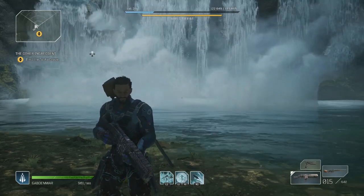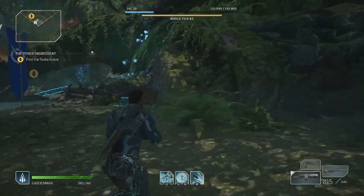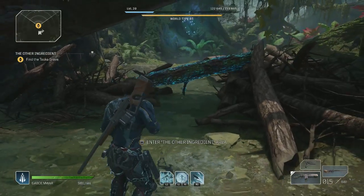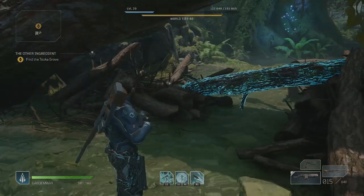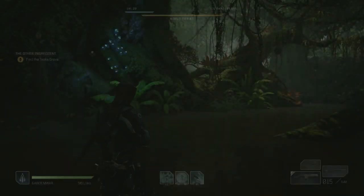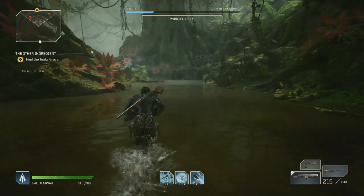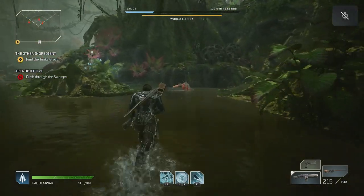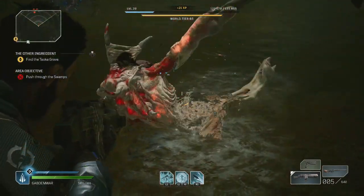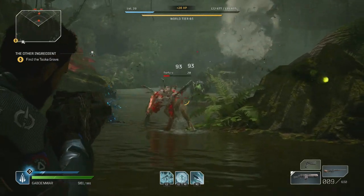Hello everyone, welcome back for another video of Outriders. We're going to continue this series. We need to go ahead and travel in this area — the other ingredient area. We're basically doing the other side quests we needed to do after the beast hunt in the last video. Now we need to do this little side quest over here, and once we're done we'll be able to do the main quest. Let's have a little bit of fun and kill a bunch of enemies.